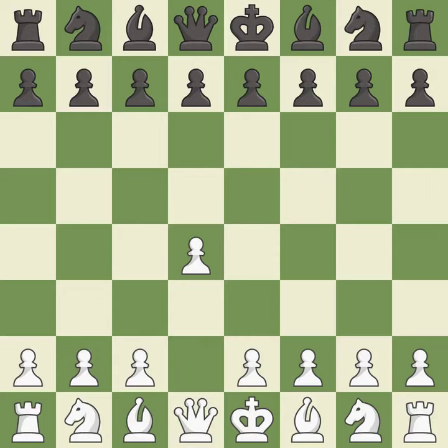Opening with the Queen's pawn controls the center and usually leads to a more positional development of the pieces. The Indian game begins by controlling the important e4 square with the knight, rather than a pawn. c4 builds a strong center by controlling the important d5 square and creates a square for the knight to come to c3 without blocking the c-pawn.